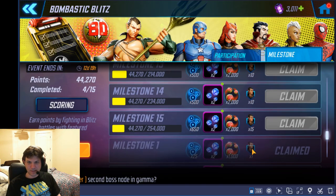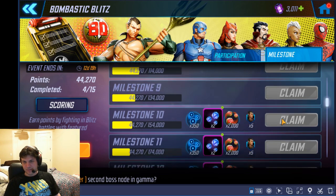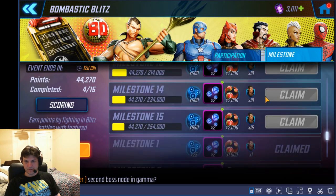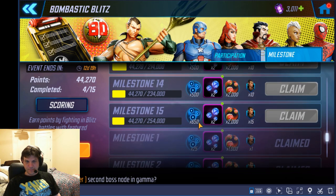In total, if you get all the way to the max milestone — which is 254,000 points — you get a total of 80 Namor shards, you get 15 of the orbs, 30 ABCs, and a few Milestone Orbs.